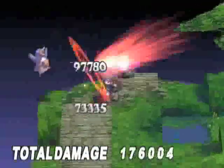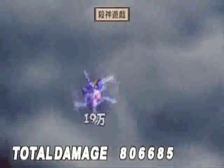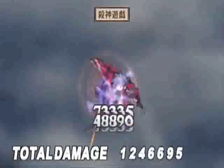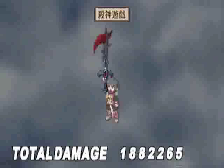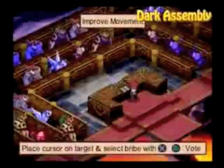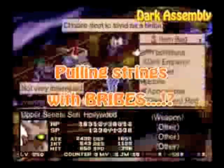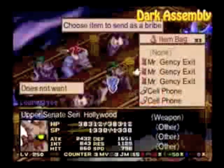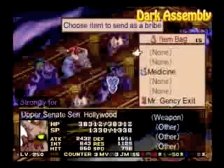You basically have a government system governing the world in Disgaea called the Dark Assembly. What you can do is propose bills to them. So if you're going to a particular mission where there's a bill available that would benefit you — whether it affects your statistics, affects the playing field in some way, or changes the rules of the game — you want it to benefit you. Basically the more beneficial the bill is, the harder it is to get passed. So you can either bribe your assembly members or just try really hard to get those bills passed.